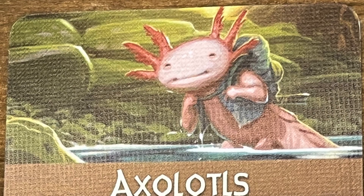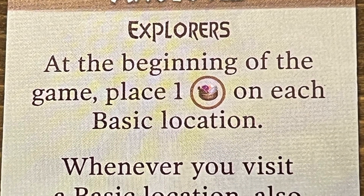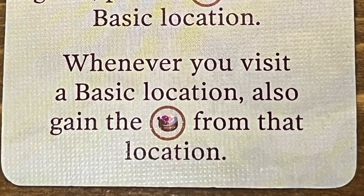My number four is the axolotls, for all the reasons already shared — just wild resources. It's great to have a token that can be any resource at any given time. You can only go to the basic locations, and I know sometimes those aren't great, but I've won with the axolotls having gone to only two or three of them. Because some basic locations, like the single berry, aren't worth sending a worker just to get a token. But still good. Number four: axolotls.